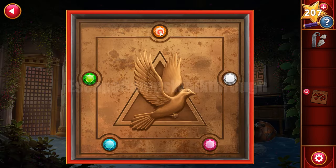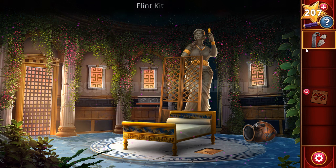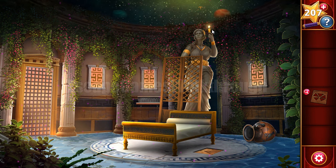We place the triangle ornament here and now we need to guess the correct sequence of these colors. With this flint we can light the candle and light the star sky.